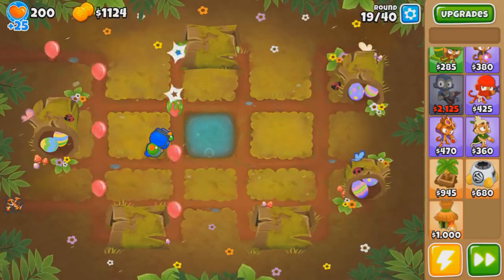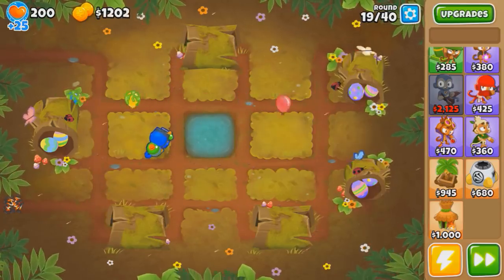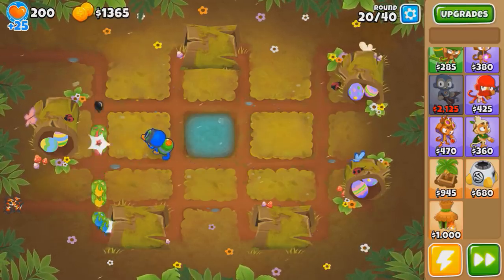The thing with glue storm - it's good if you have other towers to do damage, but you don't. It's just glue. So in that case, glue storm is a no-go in this challenge. We're basically gonna be using Solver and Super Glue, that's it.